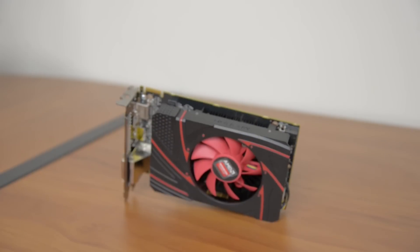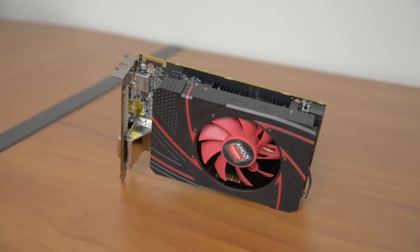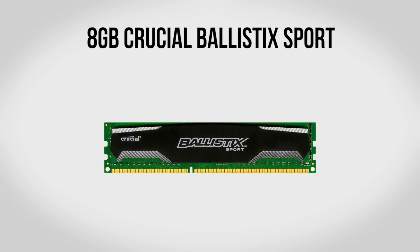Unfortunately the 650 Ti Boost is a little bit hard to find right now — it's out of stock in a lot of places — so I will also include a link to the AMD R7 260X in the description. It's a very similar card with very similar performance and price, so if you can't find the 650 Ti Boost definitely check out the R7 260X.